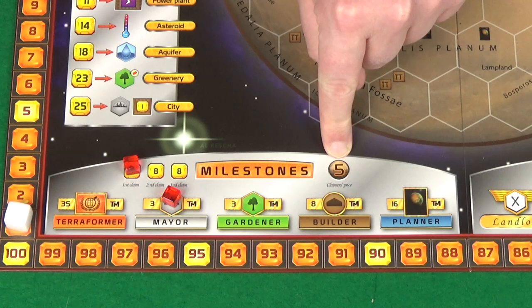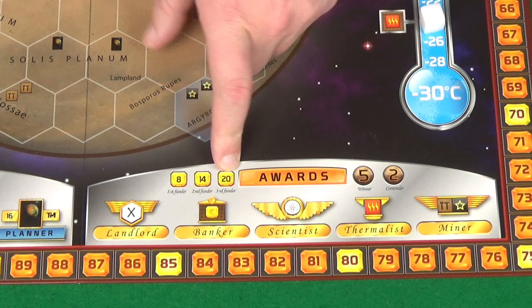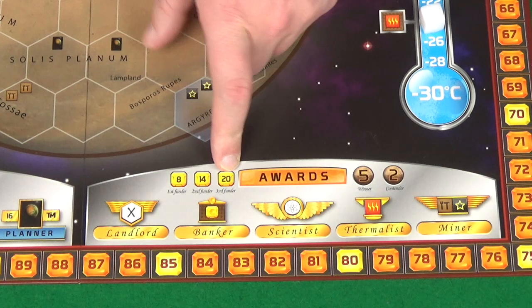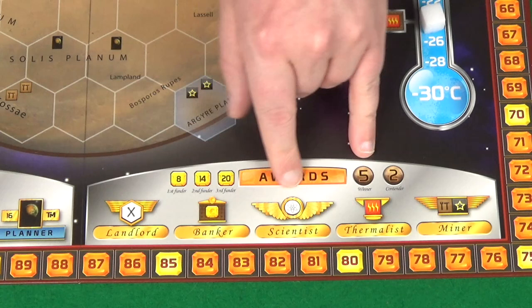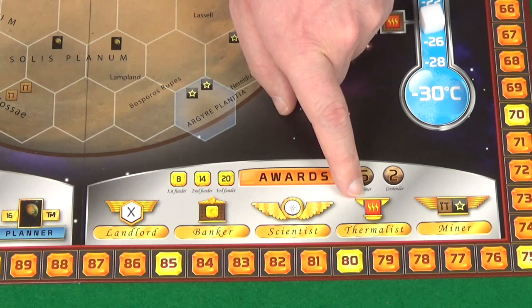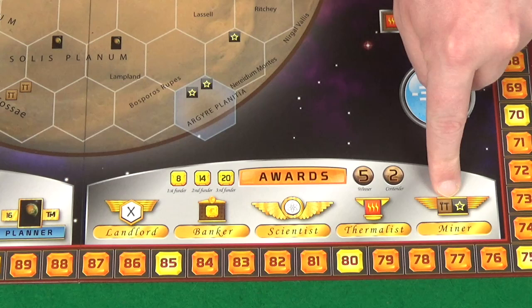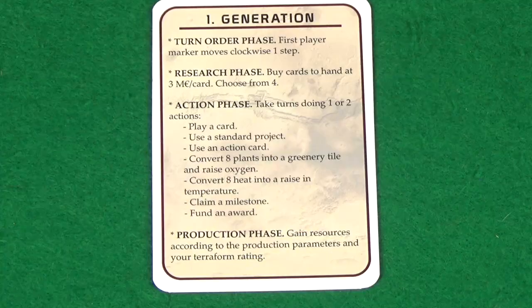The final action option is to fund an award. The first costs eight mega credits, the second 14, and the third 20. The award options are: Landlord (most hexes controlled), Banker (most mega credit production), Scientist (most science tags), Thermalist (most heat resources — not production), and Miner (most steel and titanium combined). The winner gets five points and second place gets two. Note that whoever funds an award isn't necessarily the one who ends up winning it.